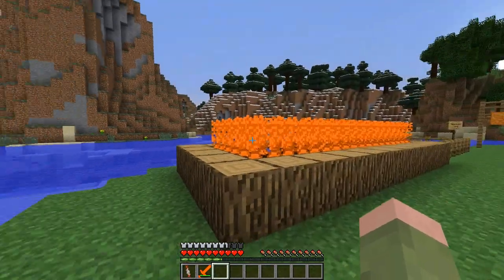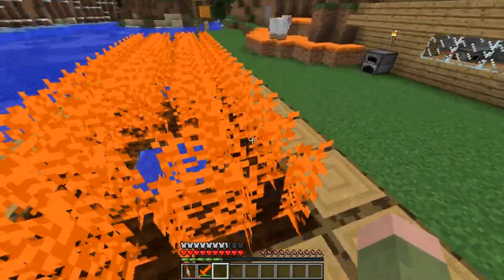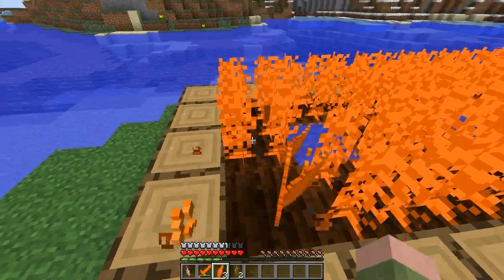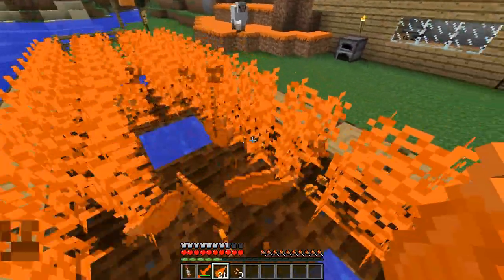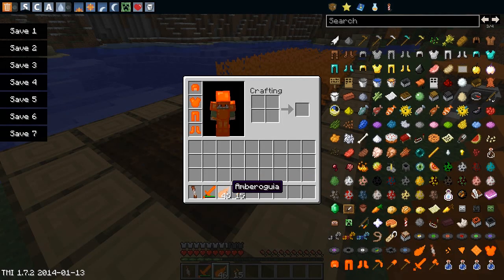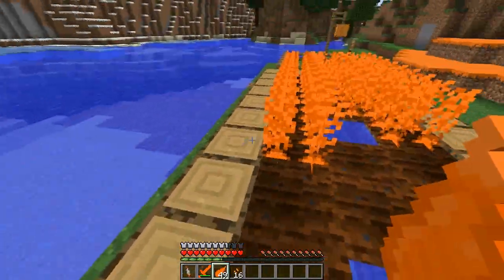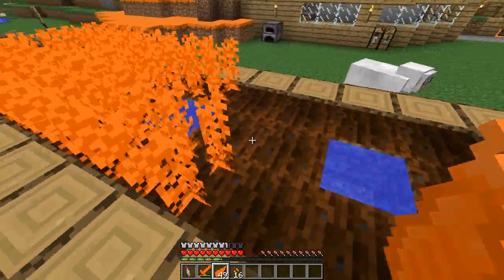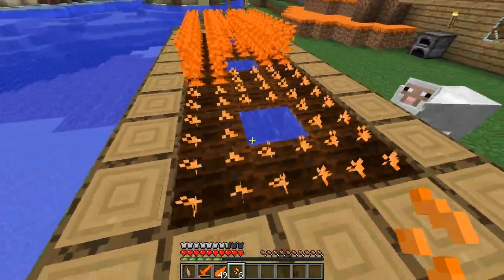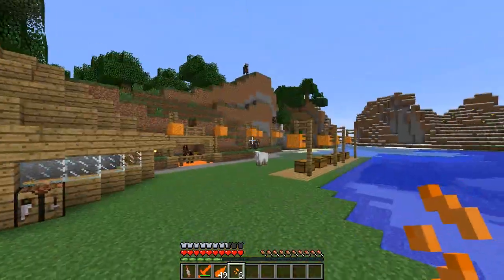Let me move on to the farm. You create it the same way as you would with normal seeds, just using Amberogia seeds instead. As you can see, I'm breaking these and getting one or more Amberogia from each — quite a lot actually, so maybe it would be a good idea to reduce the amount you get. You can place them down and they look quite cool. They've got four stages of growth, which is pretty cool.